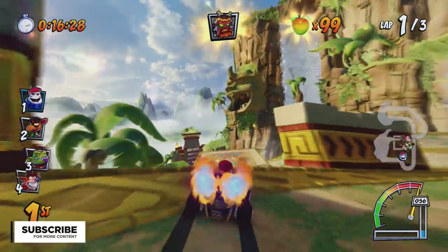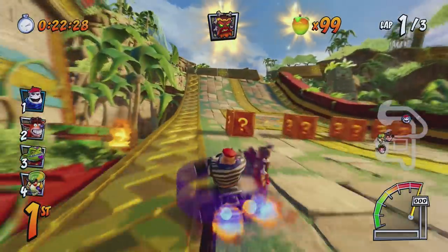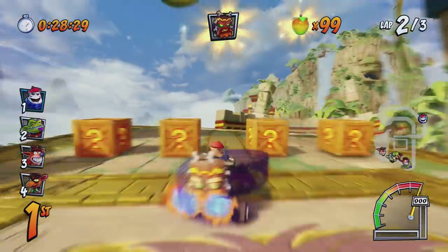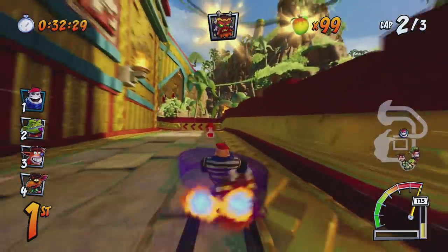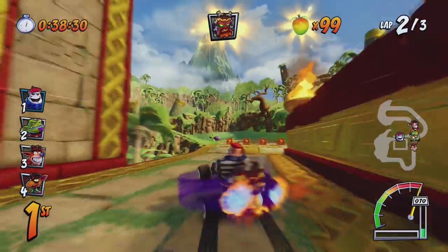Just like the original game, Crash Team Racing Nitro Fueled features a few different cheat codes that you can input in order to get different results. I've already previously gone over one of the cheat codes which will unlock the secret character Penta Penguin, and I will leave a link to that video in the description below. In the original Crash Team Racing you could input various cheat codes to unlock some of the boss characters, like Entropy and Fake Crash.